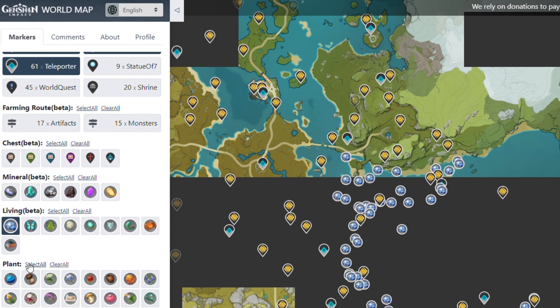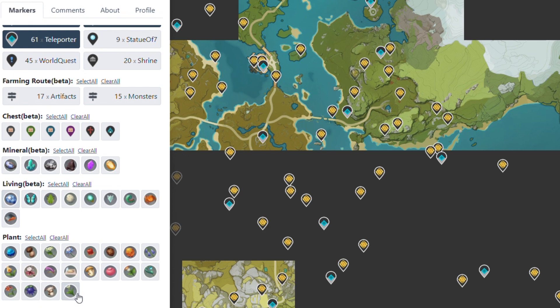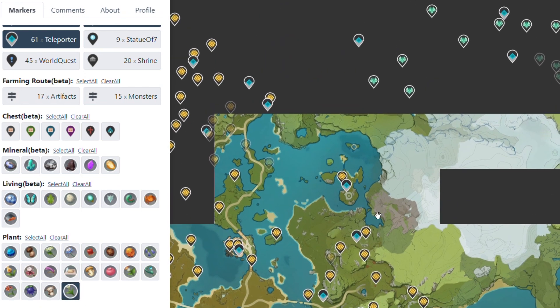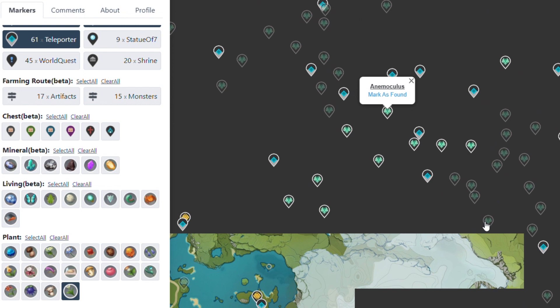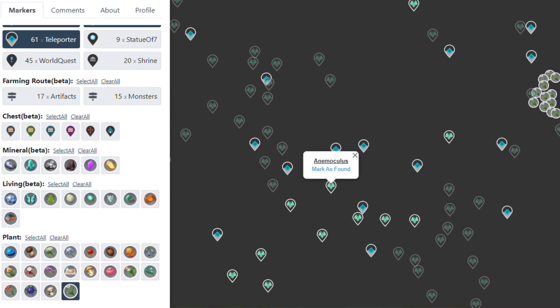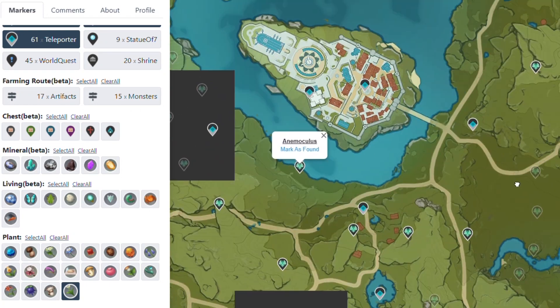So if you are looking for an Ascension material, like if you need Cecilia for Venti or any Wind characters, you just activate it and you can see where to find them. It will be at the cliff here — yeah the map is a bit laggy but I think it's at the Starsnap cliff or something.